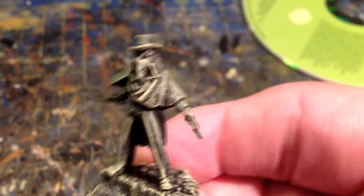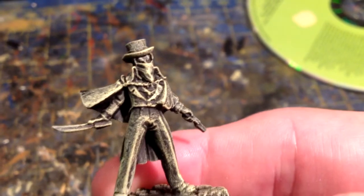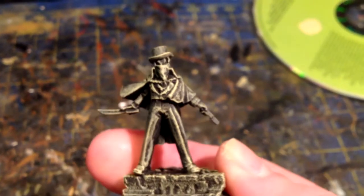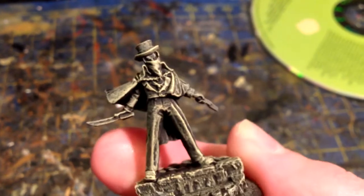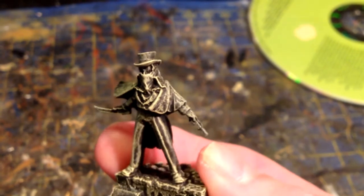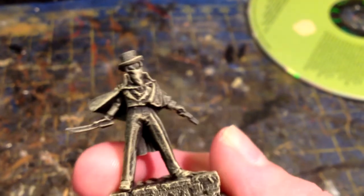Here he is — this is the sinister Jack himself with his razor blade and his cleaver, his large knife. As you can see, this is my usual tactic at the start: he's all based, base coated, and highlighted, ready to start painting. It's coming up to twenty to one this Saturday afternoon — I was a bit busy this morning so didn't get much done — let's see if I can get him done this afternoon.